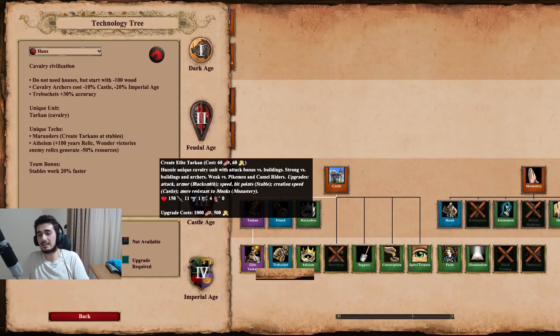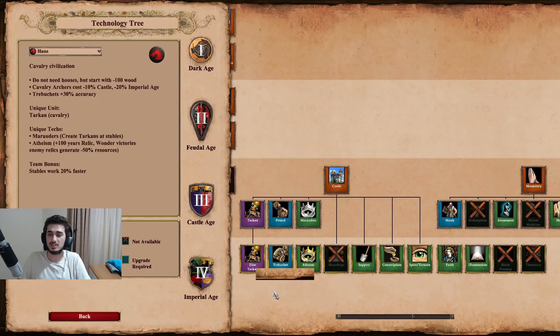At the high level, Tarkan is one of the most well-known options for Huns against archers - because what else are they going to do? They have Skirmishers and Hussar options, but Hussar is cavalry so it's easy to predict. Archer civs can usually prepare Halberdiers, but even still, Tarkan is a really good unit to counter archer civs and can catch them off guard. It's hard for opponents to prepare a Halb switch if they're not already expecting it.